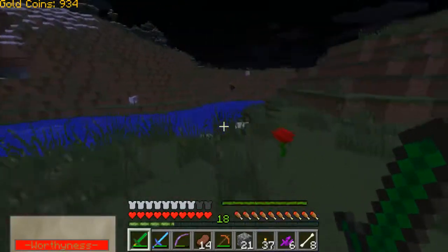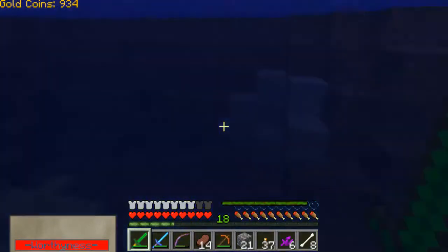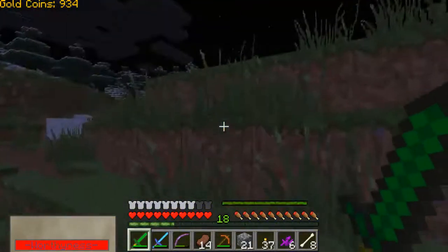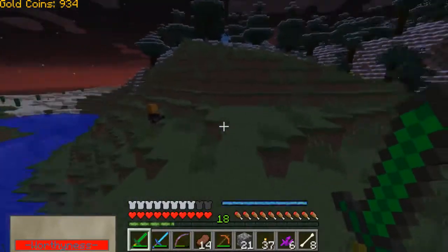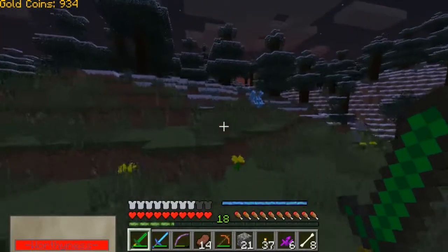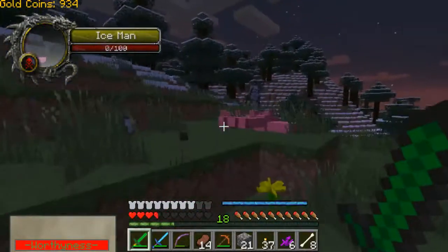I know our plan was to make an ender sword and collect ender shards, but I just remembered there are guys in the snowy biomes - the different ice mobs and whatnot. They drop frozen shards and ice stone or blue stone or something like that, and it's used to make angelic armor, which allows you to fly. I'm kind of thinking if we could get that, that would be really good.